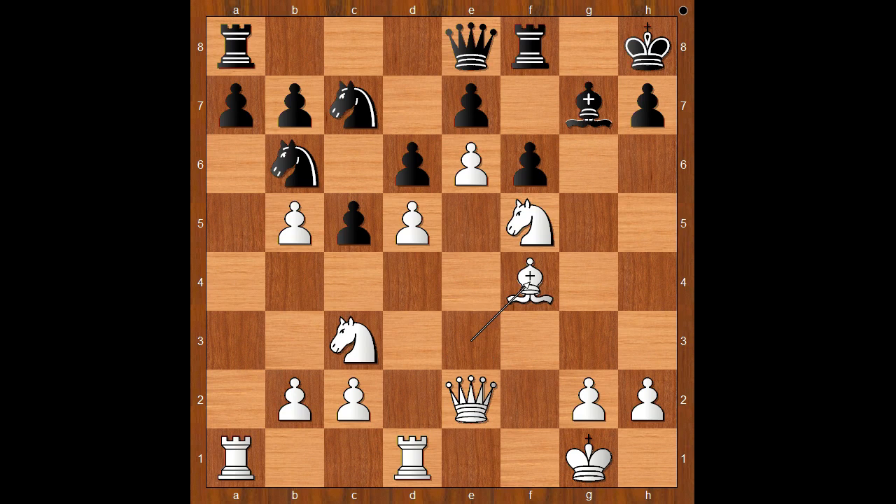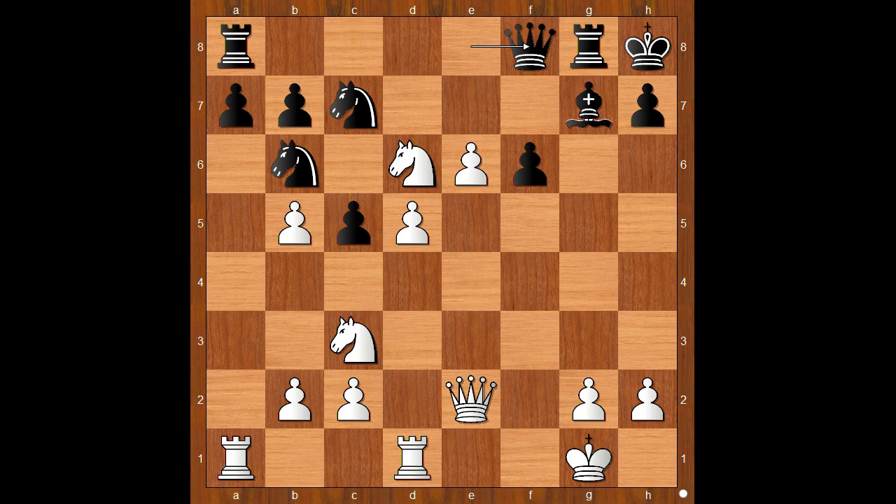Bishop takes on f4, rook to g8. White to move — what would you do in this position if you had the white pieces? Please pause and find the best move. White played the move and black resigned. The move is bishop takes pawn on e6. Kaboom! The player with the black pieces resigned in view of this continuation: pawn takes bishop, then knight takes on d6 attacking the queen. If the queen goes to a safe spot, then knight to f7, check, forcing black to give up the queen to prolong the game. What a brilliant game!